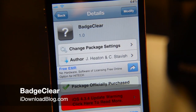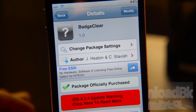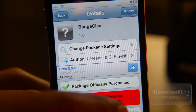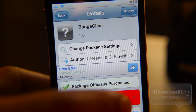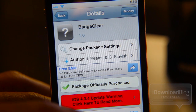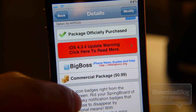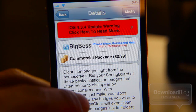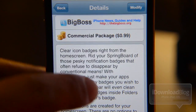Good afternoon folks, or night or morning wherever you are. This is Jeff with iDownloadBlog. We're going to talk about BadgeClear. BadgeClear is a 99-cent jailbreak tweak available in the Cydia store, and you can find it on the BigBoss repo.